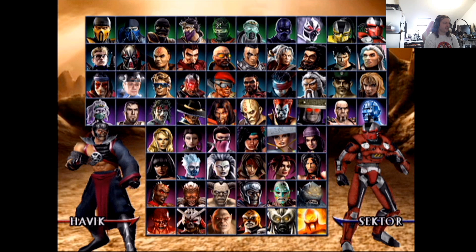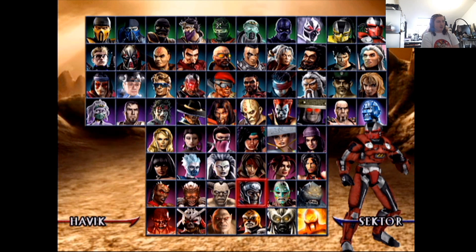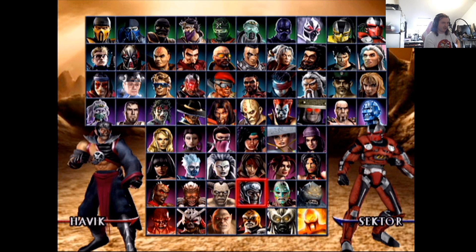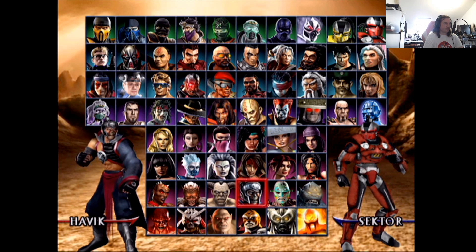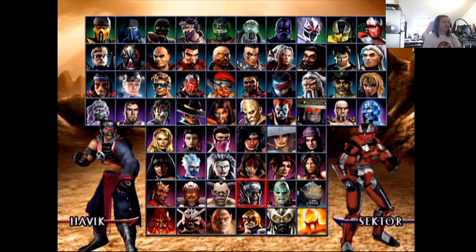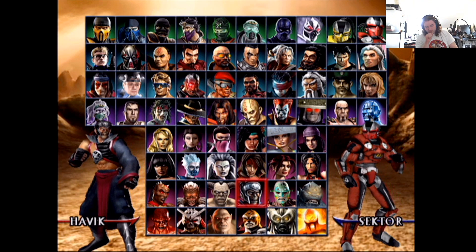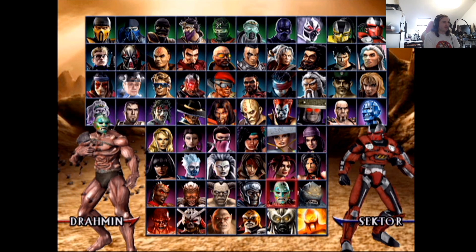Havik — this is a great design. The main one is nine out of ten — it just looks really cool and really works for Havik. It's a bit weird with one arm out but it works for him. His other design is probably a four — I don't like it at all. He's coming back and his new design looks good as well.